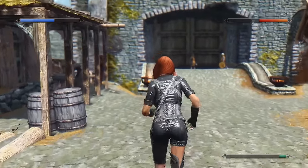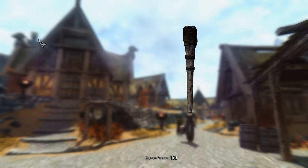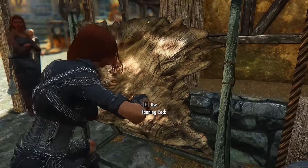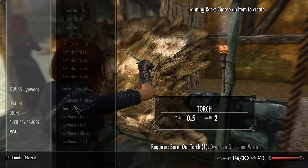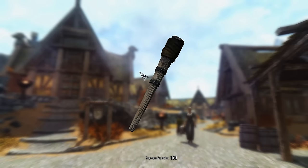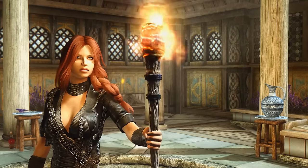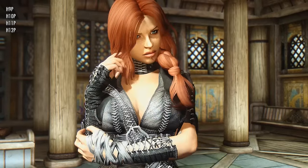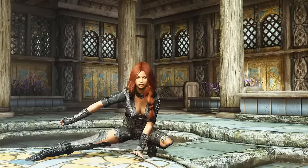As a final note, your burned-out torch will remain in your inventory and you can light it again if you have the right ingredients. At the moment, these ingredients are linen wrap and dwemer oil, which maybe is a little bit too much, because in Frostfall you only need to create a new torch — you only need a piece of wood and linen wrap. So maybe it's easier to create a new torch than to light an old one, but maybe the mod creator will take my advice and only require linen wrap as an ingredient.